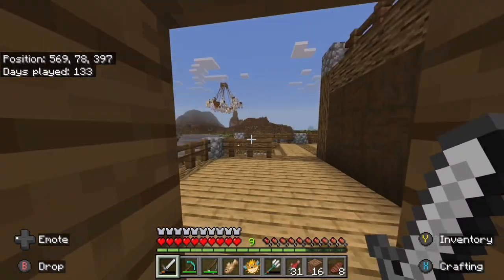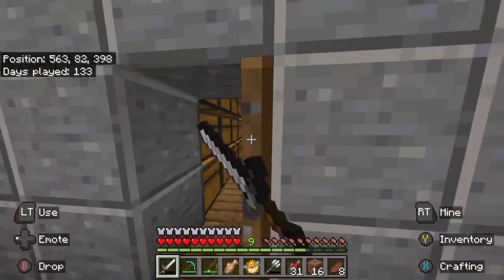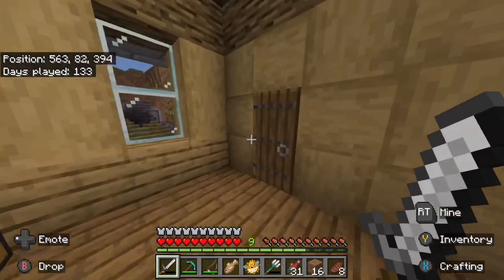So first of all, there's this room right here. Then we go out, and we'll go upstairs, and yeah, this is what my house looks like right now. I'll show you in a bit later.